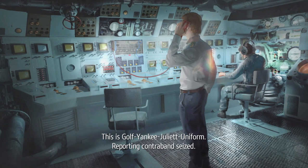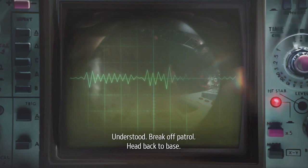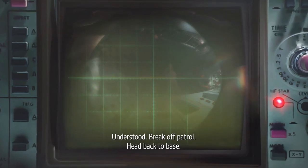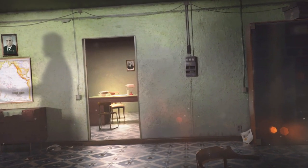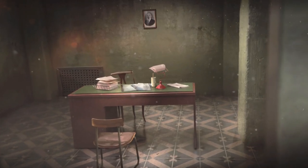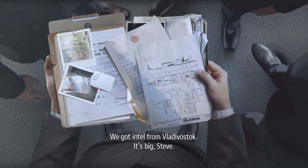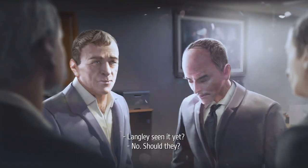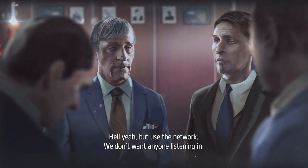This is Golf Yankee Juliet Uniform reporting contraband seized. Understood — break off patrol, head back to base. We got intel from Vladivostok. It's big, Steve. Langley seen it yet? No. Should they? Hell yeah — but use the network. We don't want anyone listening in.